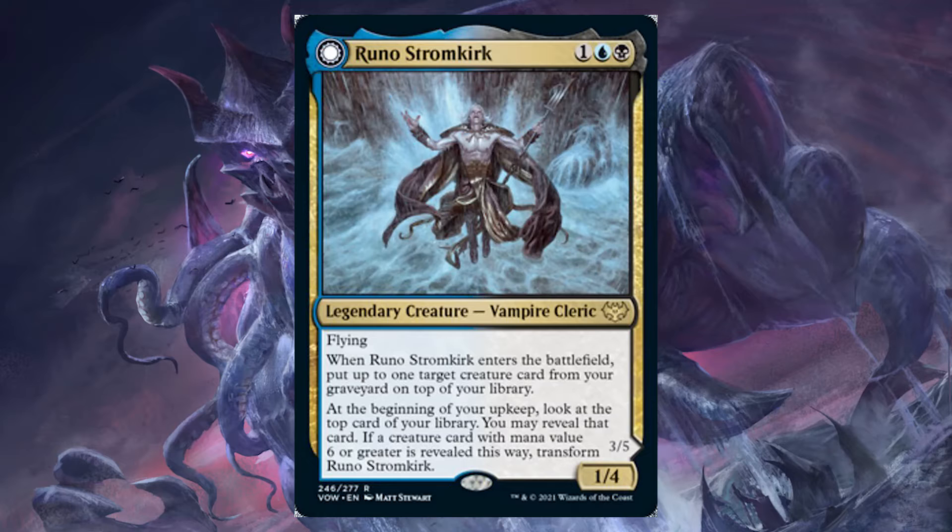So that right there is just a lot of stuff already. And Runo actually flips. Let's go ahead and break down his first side before we get into the back side. The Runo Stormkirk side has Flying. When Runo Stormkirk enters the battlefield, put up to 1 target creature card from your graveyard on the top of your library. At the beginning of your upkeep, look at the top card of your library. You may reveal that card. If a creature card with mana value 6 or greater is revealed this way, transform Runo Stormkirk.